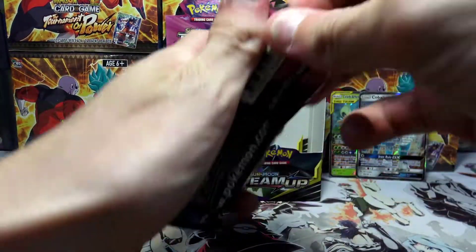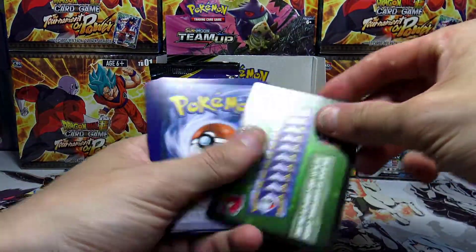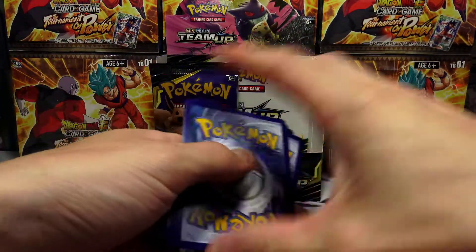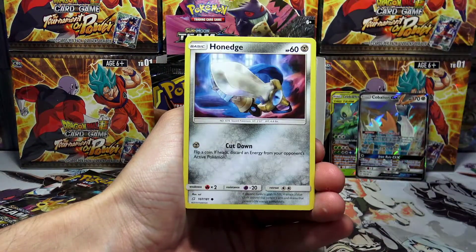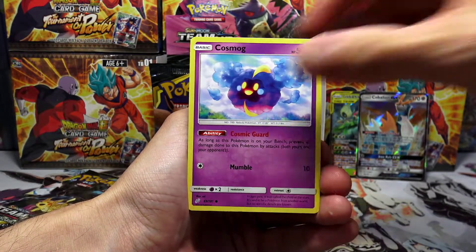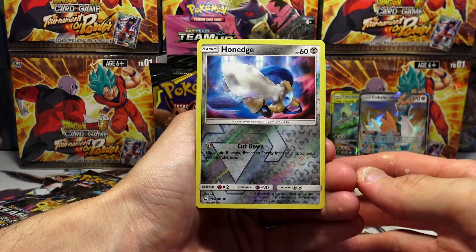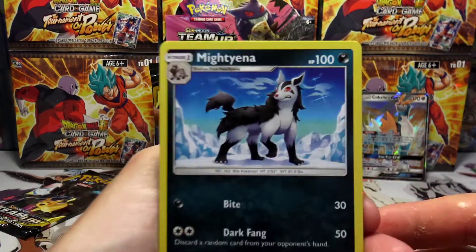Alright, second-to-last pack here — can we get something good on camera live for you guys without any blue-screening computer crashing issues? We have a Charmander, Honedge, Pidgeotto, Nidoran Male, Cosmog, a Psychic Energy, Omanyte, Water Memory, Golduck, Honedge reverse holo, and just a Mightyena regular rare with that awesome looking art — Mightyena hanging in the snow.